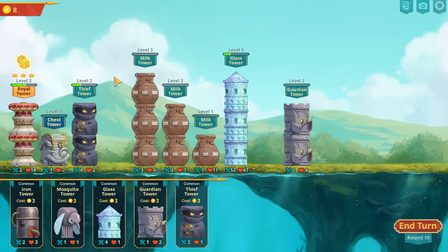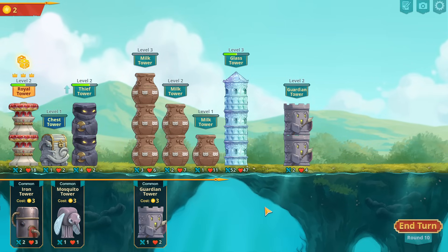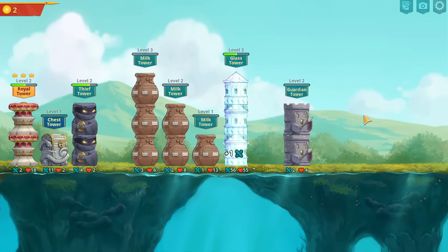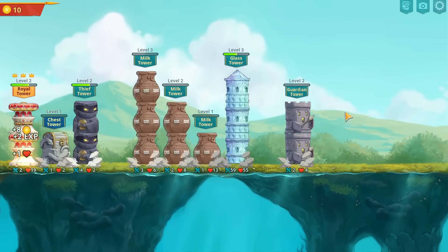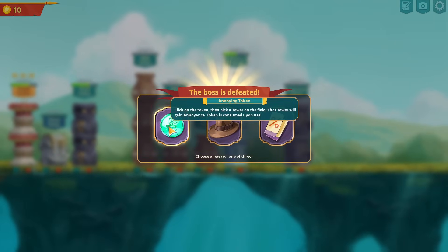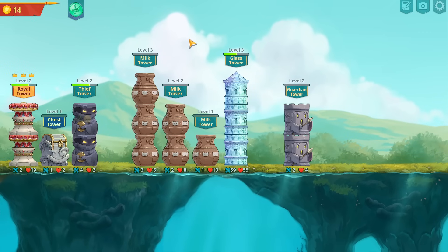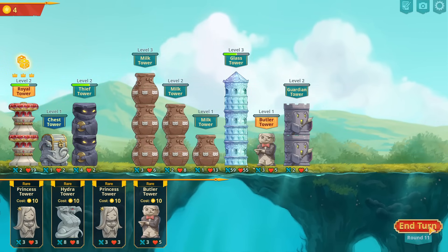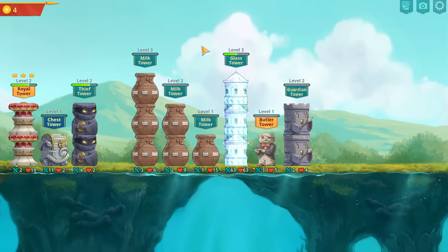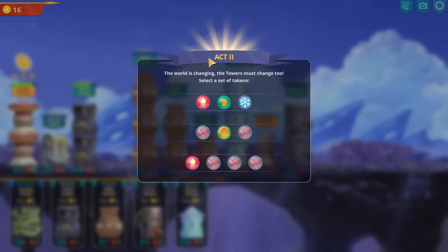You guys are just gonna tease me with the princess tower too, aren't you? It's funny, we just had a run where we were looking for a princess for like 200 or 300 rolls — it was ridiculous. Pretty sure annoyance is gonna be it right there. We're gonna go butler, put the annoyance on the glass.